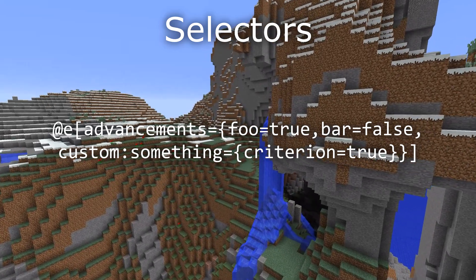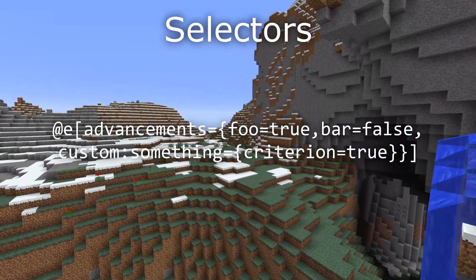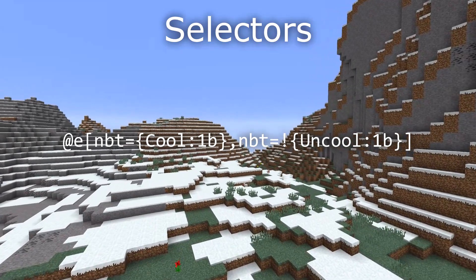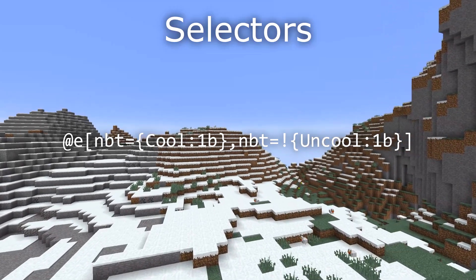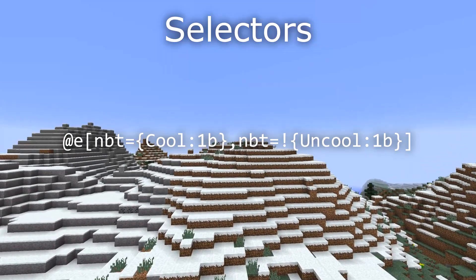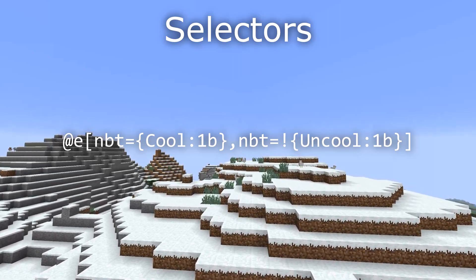There are some new selector arguments as well. There is an 'advancement' argument that you can use to test for players who have a certain advancement — advancement={} with values like the advancement name=true for someone who completed it, or =false for someone who has not. There is also a new selector called 'nbt' where you can give it a block of NBT data to test the entity's data against, or you can inverse it with an exclamation mark. Because NBT data can now be specified inside a selector, a number of commands have had their entity data specifiers removed from the syntax.